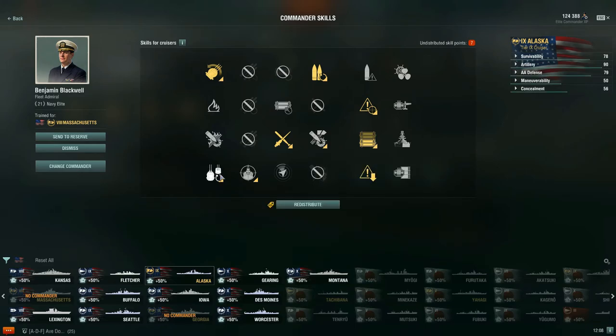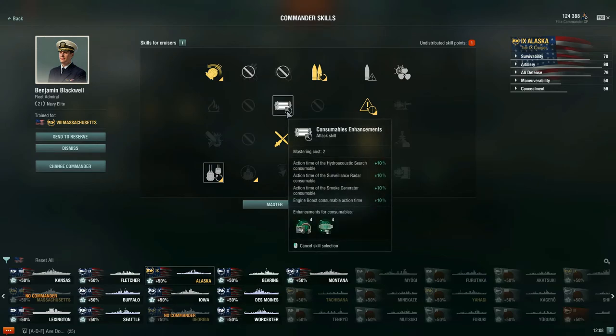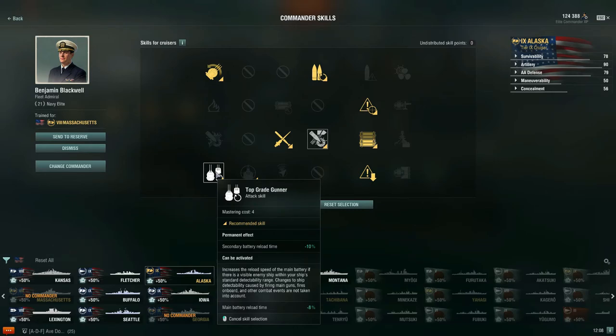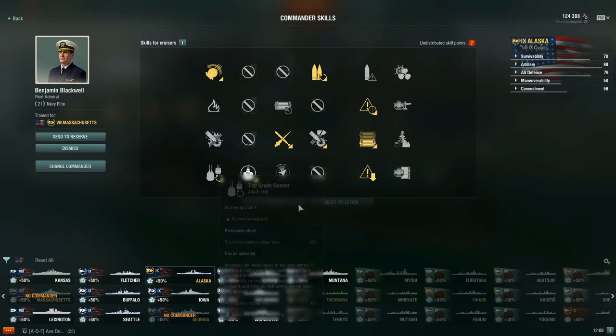If you want to fit Top-Grade Gunner into the build, here's how I'd recommend going about it: take Top-Grade Gunner with three points remaining, then pair it with Heavy AP Shells. You're sacrificing Consumables Enhancements and Focus Fire Training, but you're maximizing DPM in two ways — your reload time and the AP damage output. If you want to take Radio Location instead, I'd still lean toward keeping Heavy AP Shells because it's just a good skill and getting larger AP damage numbers on enemy targets is valuable.